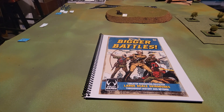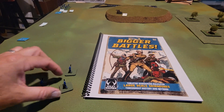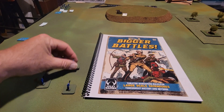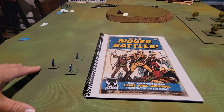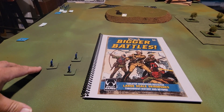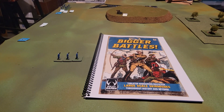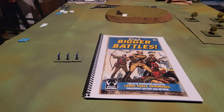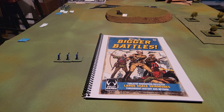There are formation rules. In open order — for skirmishers moving across the field — units maintain one inch coherency, have no flank, and have a 360-degree field of fire. You can form up into a line, column, or square in ranks and files in base contact. For today's test battle I won't use full miniature counts, but in official battles we'll follow all guidelines.